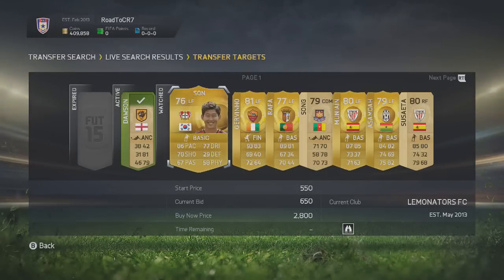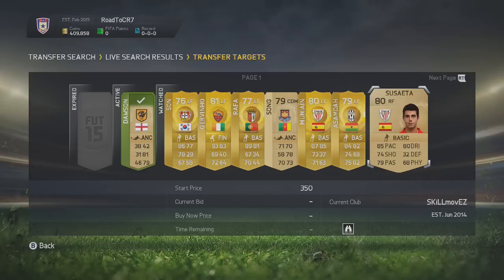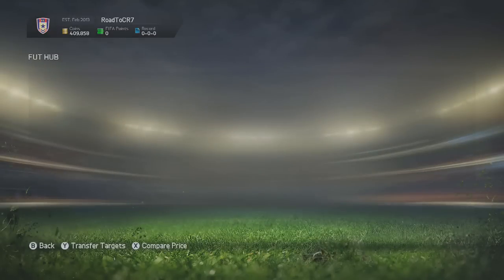Add all the ones that you think will probably be a good deal. You can see me adding Gevinio, for example — I'll pick up a really nice deal on this one in a second, as you'll be able to see in a minute.